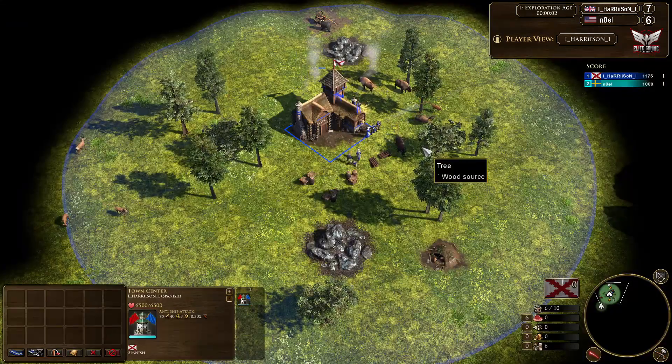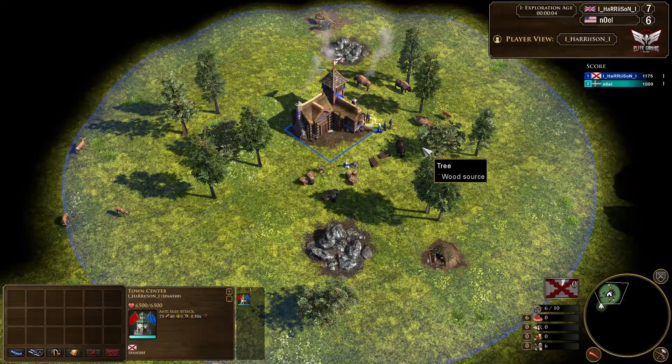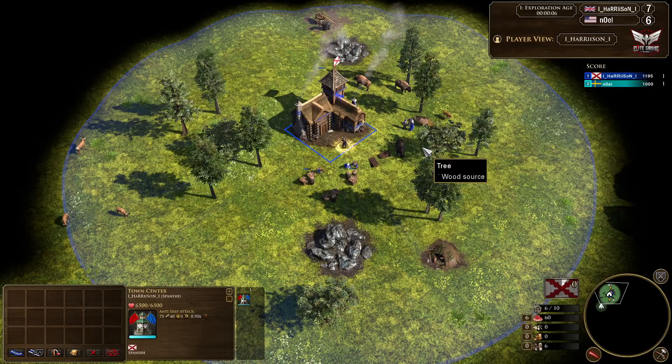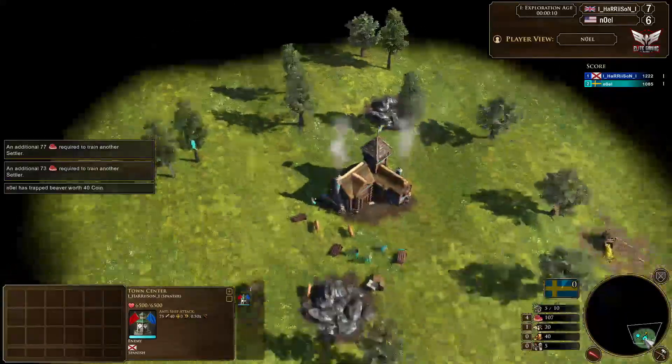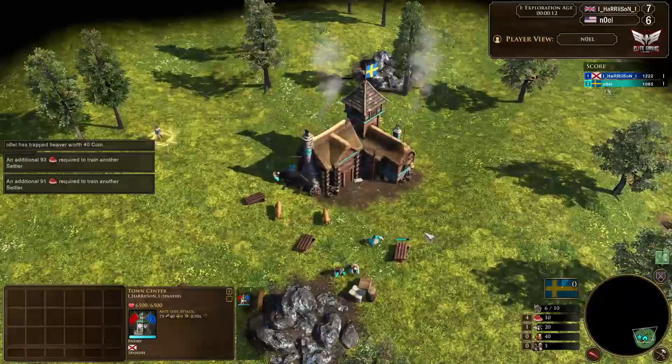G'day fellas, welcome to the sixth game in the series between Harrison and Noel. Spawning in the north of the map is Harrison playing on the Spanish, and his opponent spawning in the south of the map is Noel playing the Swedes.